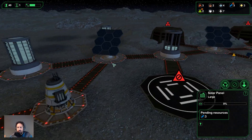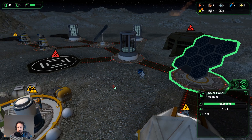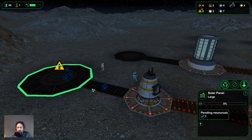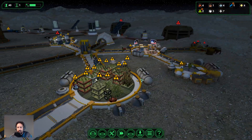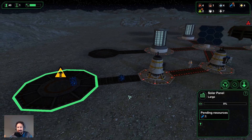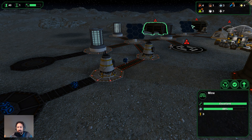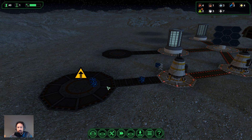This new solar panel is only going to produce 50 kilowatts of power — so it's not equivalent to both these solar panels combined at 60. We might have to build one additional solar panel as soon as possible, meaning we'll have a shortage of power for sure. We might have to keep some buildings off or turn them off during the daytime, but it'll be fine — we'll make it work.